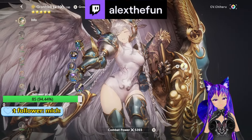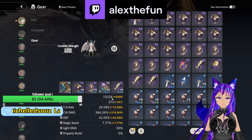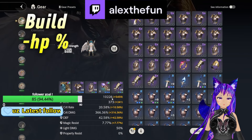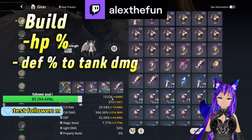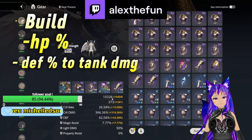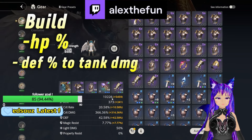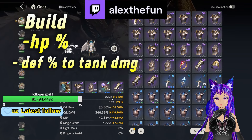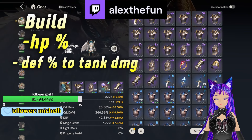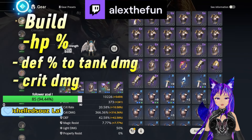How to build her: defense is going to be a bit of a minor concern. In my opinion, the best way to build her is with speed percentage, a bit of defense percentage, and a lot of crit damage. Granhildr doesn't need to take a lot of damage, but at the same time she needs enough incoming damage to reflect back to the enemy.